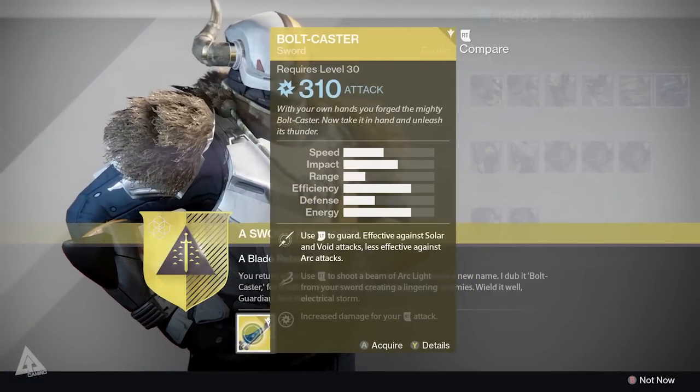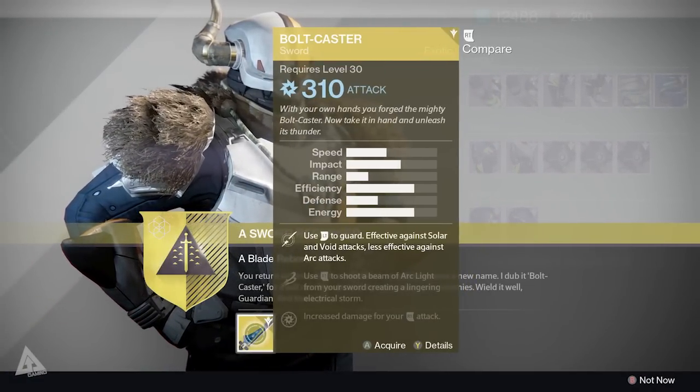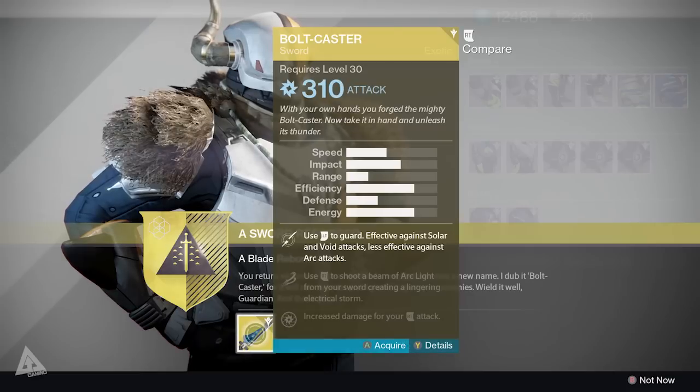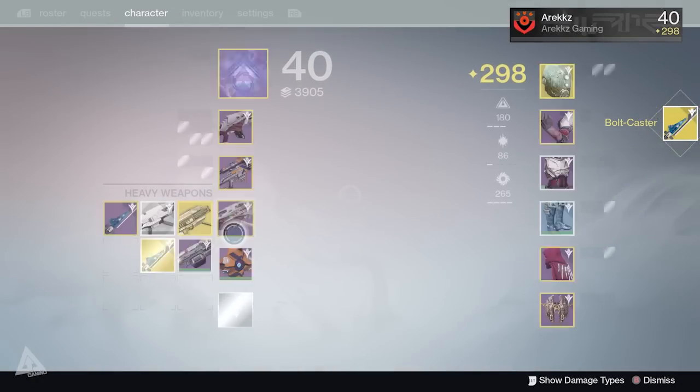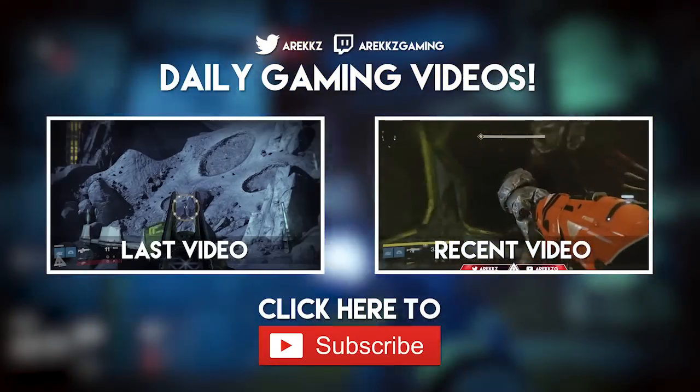You then return to Shax and pick up your shiny new sword. Even better, it doesn't replace your legendary one, so you now have two. That's it - that's what you need to do to get your exotic sword. I'll have gameplay of this sword fully leveled up on my channel shortly, but for the time being, thanks for watching - take it easy, catch you next time, peace out.